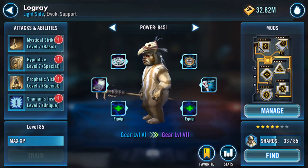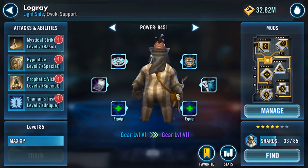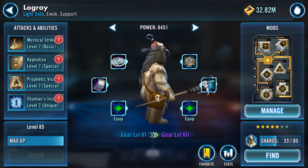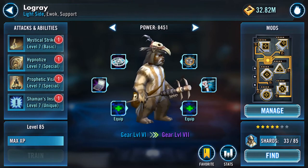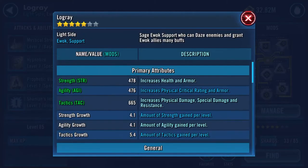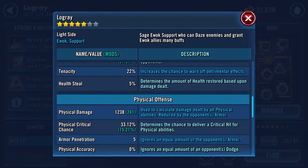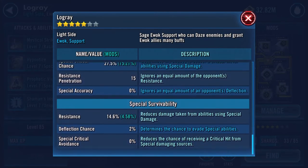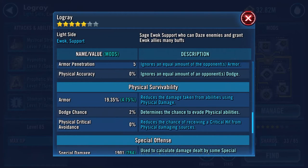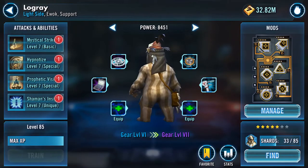Here's my Logray. I'll show you the stats on Logray — he's five star at the moment, his shards just aren't appearing at all for me in the guild store, 33 of 85. Stats wise: 11,297 on his health, 11,230 on his protection — combined about 12 and a half thousand. 1,935 armor, 1,901 special damage.